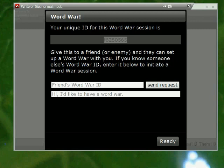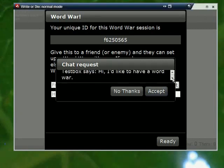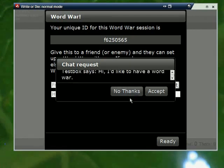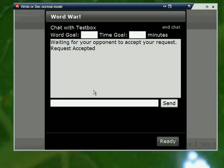When someone wants to have a WordWar with you, this screen will pop up, showing the user's nickname as well as a short message. You can say no thanks and it'll tell them that you're writing, you're busy, try again later. Or you can say accept, which then tells them that you want to have a WordWar.